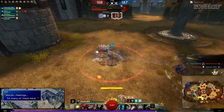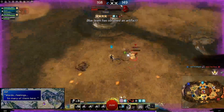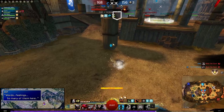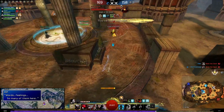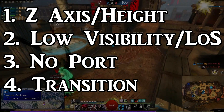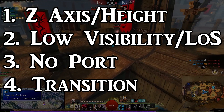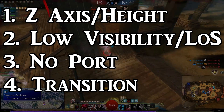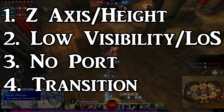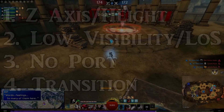When going over these kite spots, it's important to remember that in some situations some of these spots will be useless and some will be amazing. You want to use height advantage spots against melee classes, low visibility and line of sight spots versus projectile or ranged classes, no-port spots versus revenants and thieves, and transition spots which are generally good versus a lot of things.